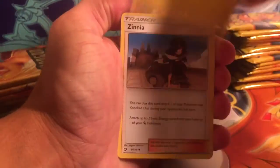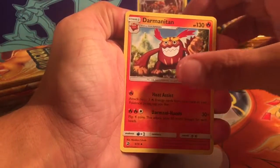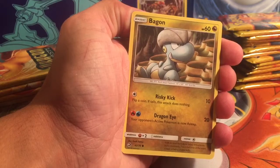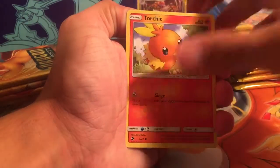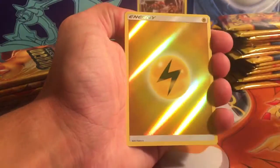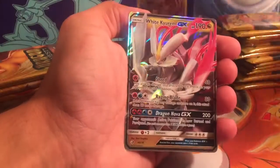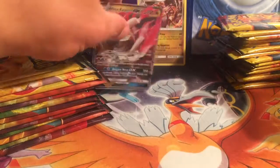All the codes in this set are white because it's like Shining Legends. We have Lightning Energy, Xinnia, Lapras, Darmanitan, Horsea. That was Darmanitan, Bagon, Hakamo-o, Torchic, Charmander. Our reverse is a Lightning Energy, and our rare goes to a White Kyurem GX — sweet, first pull!